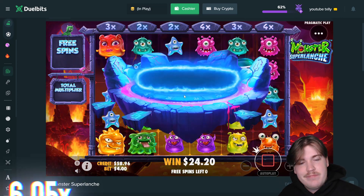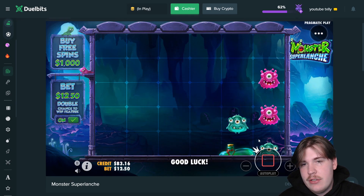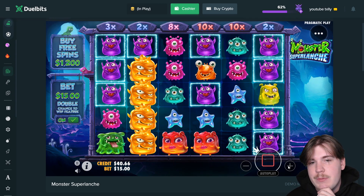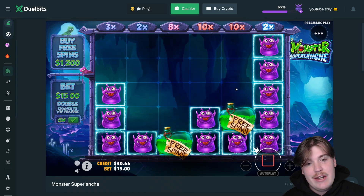I usually like Monster Super Launch as well, but at the end of the day it's been a short video. We're just gonna knock it out. Actually, let's do some $15 spins — we don't usually do them. If we spin until a $200 bonus buy it's game over, or we get multis in the base game. Let's get a full screen of these, double drop the scatter. Imagine a $1,200 bonus!